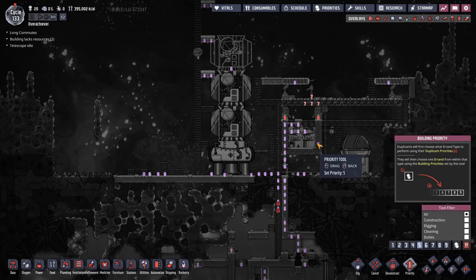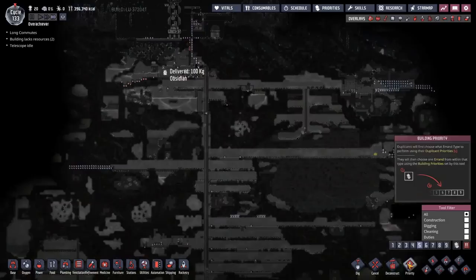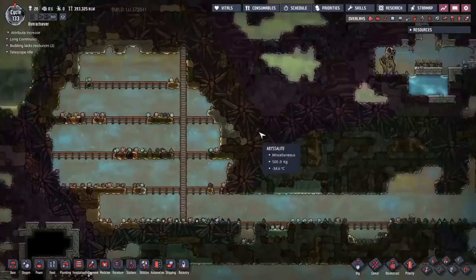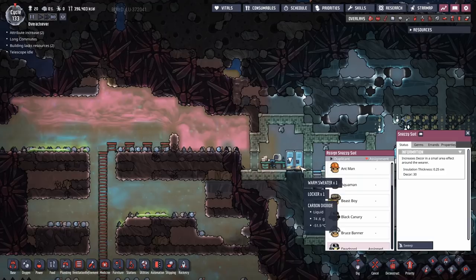Things are definitely slowing down — I've got way too much stuff running. I've put everything here to priority six just to make sure it gets done, with dig commands all over. I've set the priorities slightly differently on all of them to spread out the work. I've also got some dig commands over here because I'm pretty sure there's a locker in there, and I want to find clothing for my dupes.